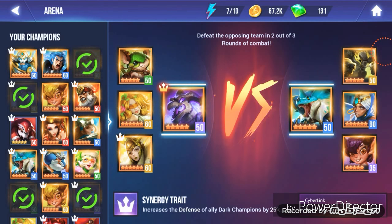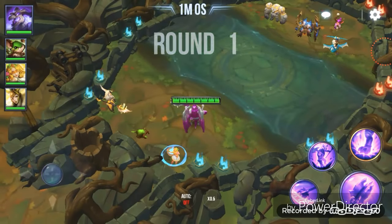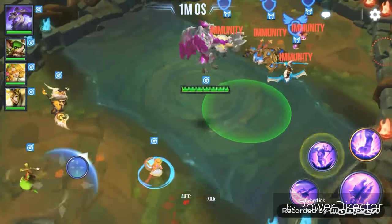With this arena team, I decided to take Obelisk in here mainly because the opponent had a Blade Master as well as Basalt, and I really just wanted to test out how well he would be able to do against a stripper as well as a high damage dealer based off of attack speed and attack.